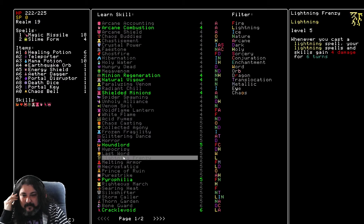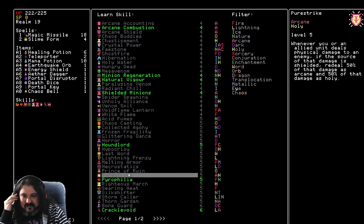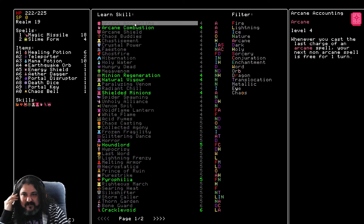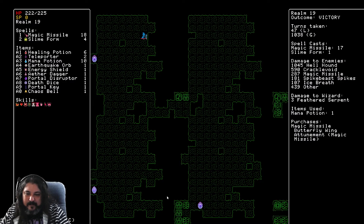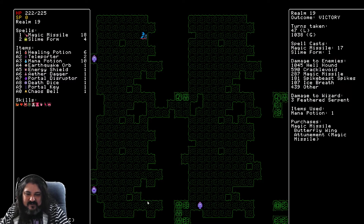Fiery judgments is also nice but not as important as starfire. Starfire is the next one. Melting armor. Prince of Ruin — just for more chain damage, I think we want that. Cast the last of your arcane spells — if we take blink it might be nice to grab glittering dance: regain a charge of a translocation spell and summon two fairies. Nature circle, sorcery circle, enchantment circle — none of these are what we want. Portal key.